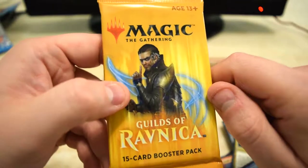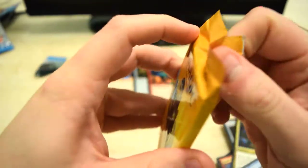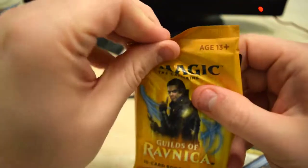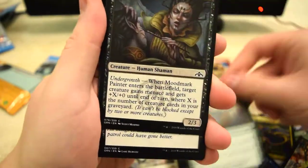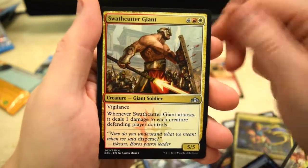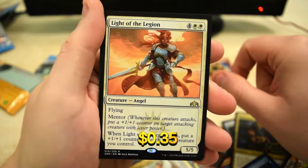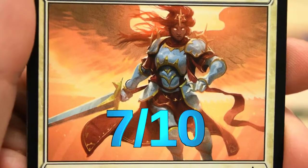Come on, redemption time — we've got to make up for the lack of big pulls so far. Might Build Predator, Sinister Sabotage, Giant, and Light of the Legion for the rare — worth a couple bucks. Very cool card — we're going to give this lovely painting a seven out of ten; it looks awesome.